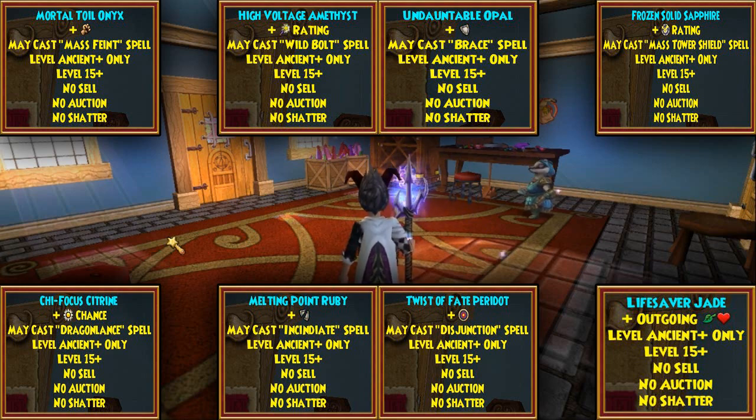I don't know if that's real. Looking at all these lists — Wild Bolt?! What the heck, you gotta be kidding me. And may cast Brace with the talent of resist — come on. If Wiz is actually putting all this in, PvP will be broken right now. Mass Faint would mess up everything, Wild Bolt may cast is gonna mess everything up too. I hope it's zero to like mass, because if it's enchanted Wise, I'm quitting Wiz.